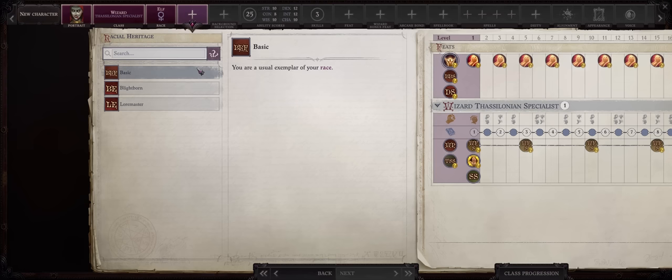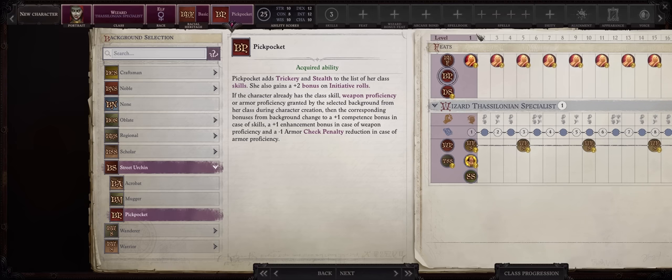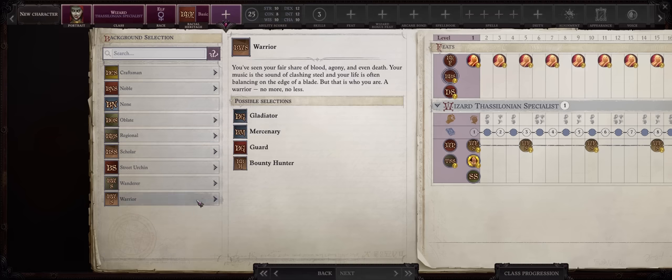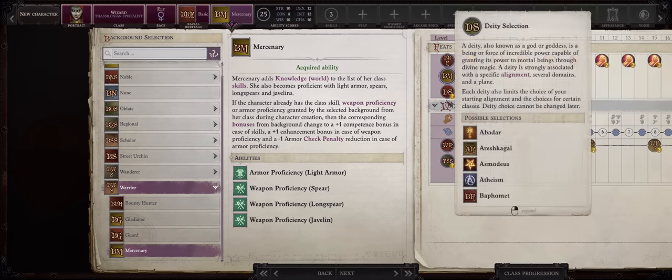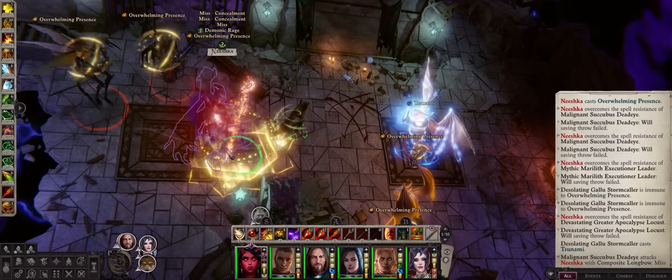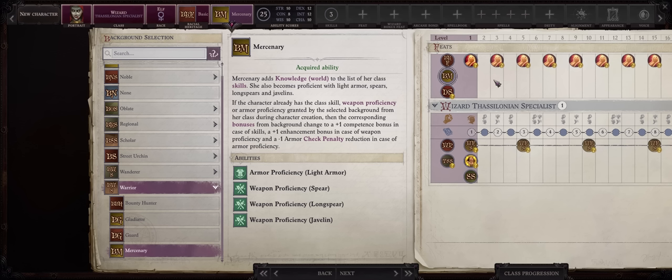For your racial heritage be sure to go with Basic. As far as background, you can go for the classic Street Urchin and Pickpocket, or since we are an intelligence-focused caster there's also Oblate and Healer, which lets all of your knowledge and lore skills scale from intelligence. My preferred choice is Warrior and Mercenary — as a wizard you have very poor weapon proficiency and this grants you Long Spear proficiency for free. Long spears are reach weapons, meaning your character can attack from safety even at melee range. And you might ask why bother with melee as a crowd control character? Well, usually you only have to cast crowd control spells once, which is enough to crowd control everything into submission.